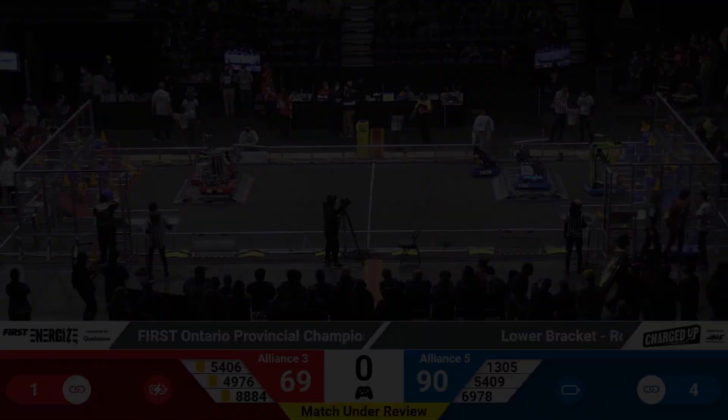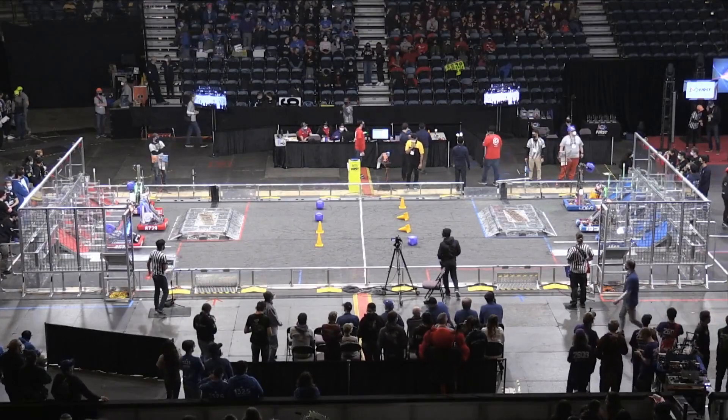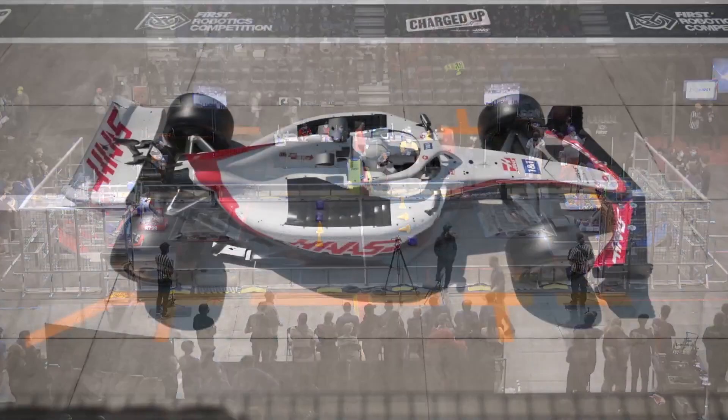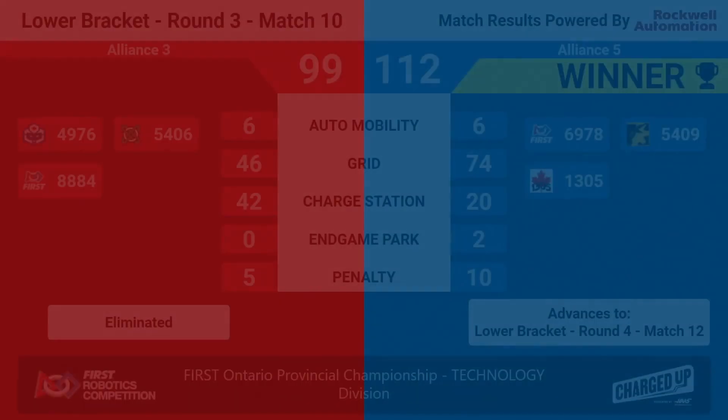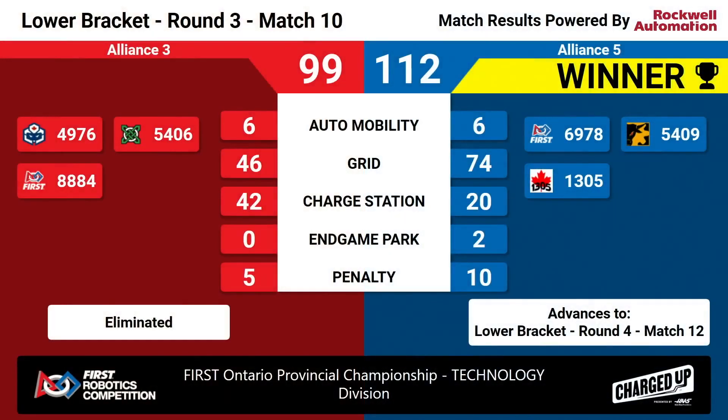Yes! Let's take a look at those scores. And that match goes to the Blue Alliance with a score of 112-99! Blue Alliance, Alliance 5, will be moving on through the lower bracket to round four, match 12. Let's give a big round of applause for Alliance number five — they win it all in!